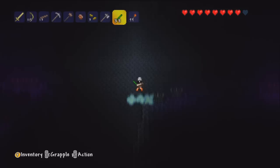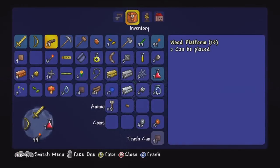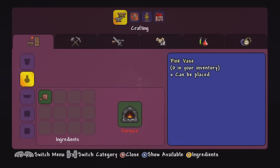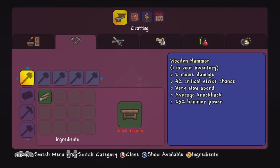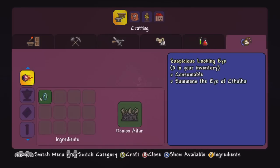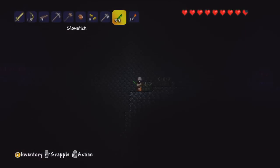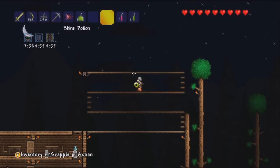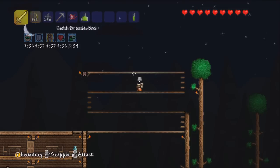Demon Altars are commonly found in the Corruption inside those huge chasms. I would recommend getting a grapple before you do this, to make it easier to get down and back up from the chasm without dying. To craft a grappling hook, you need 3 chains and a hook, which are not too hard to get. I would recommend getting a grapple before you attempt the Eye of Cthulhu. Once you have the Suspicious Looking Eye, you are ready to attempt the boss.